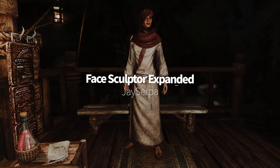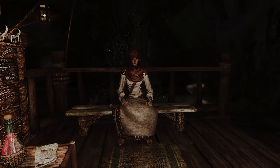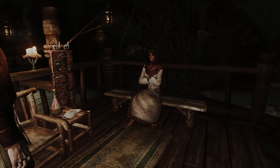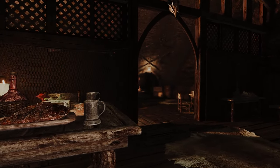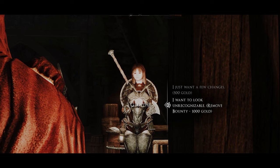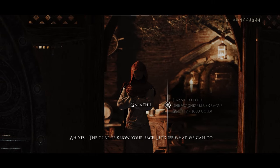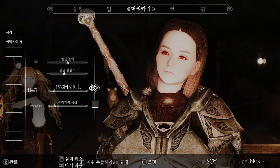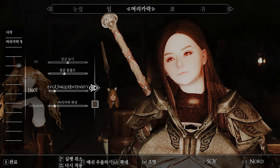Next up is Face Sculptor Expanded. This mod makes the Face Sculptor NPC in Skyrim more realistic and natural. The Face Sculptor interacts and talks with other NPCs, and all the dialogue is made with the original voice to sound natural. The Face Sculptor does not sit in the same position all day but eats, rests, or sleeps, acting like a living person. The Face Sculptor's service also removes your bounty. In addition, the service is divided into two grades: changing your face costs 500 septims, and changing your face and body costs 1,000 septims. Take this opportunity to make the Face Sculptor more interesting.